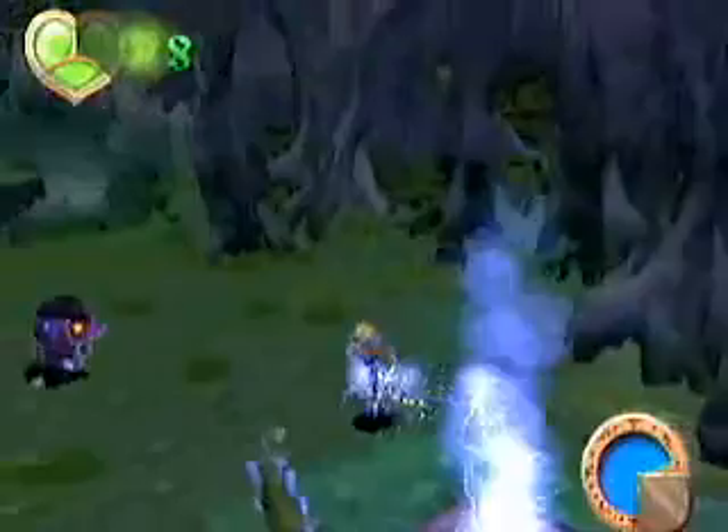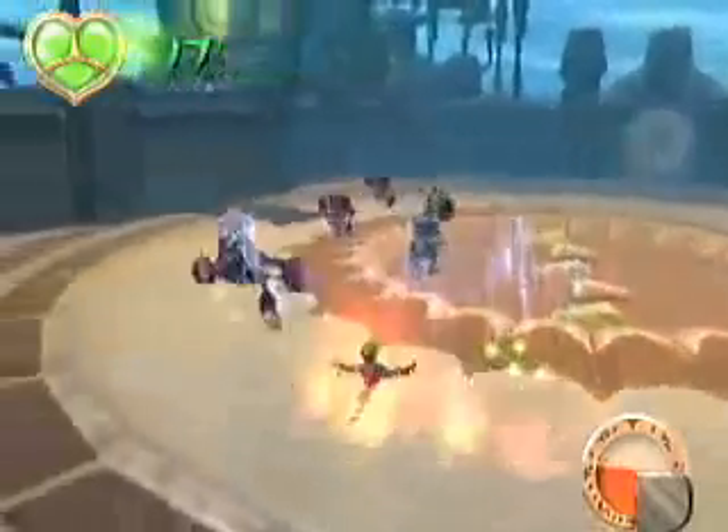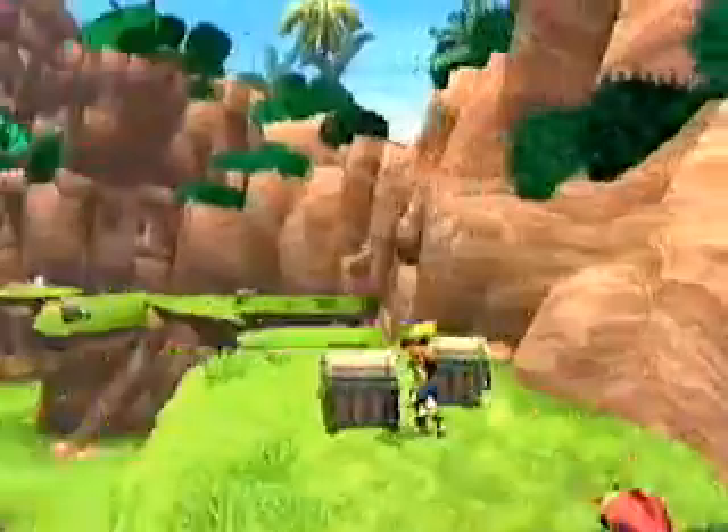Jack and Daxter face a ton of enemies in the game, like these nasty lurkers who are constantly in their face. But be careful — they're a lot smarter than they look. They're actually quite intelligent. For example, in many cases, if you come to a gap in a cliff and you jump it, they'll jump it and keep chasing you.